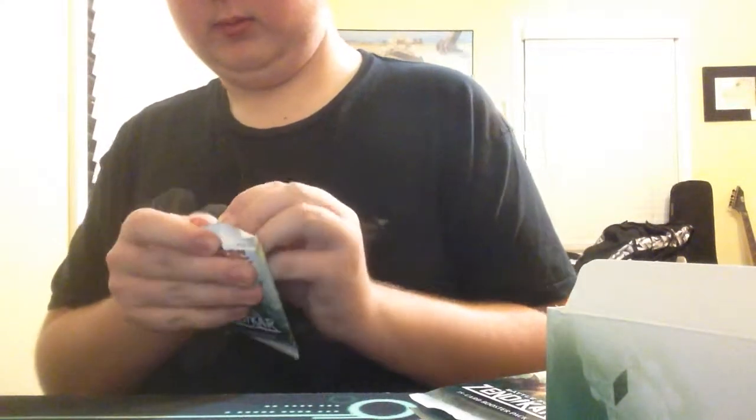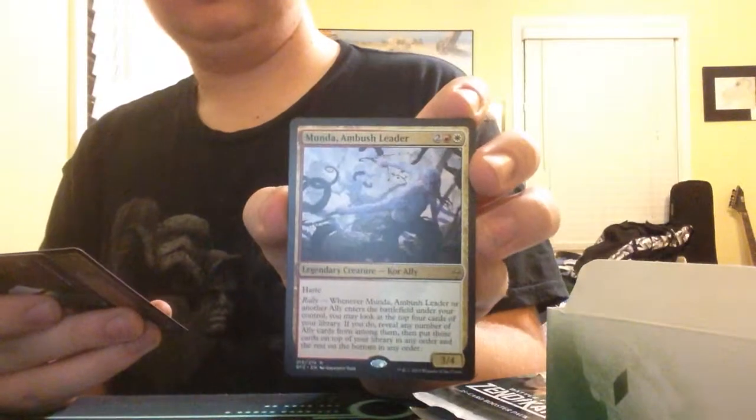Should have done this earlier. Let's pull out a pack. We pulled one mythic — let's see if we can't pull more. Maybe a planeswalker, maybe Obnixilis. We have Herald of Kozilek. Pilgrim's Eye. Royal Spout. And the rare is Munda Ambush Leader — not too bad. And we have a Swamp and Eldrazi Scion.